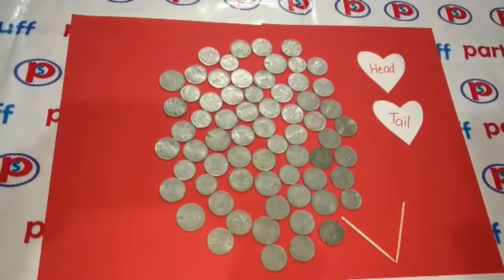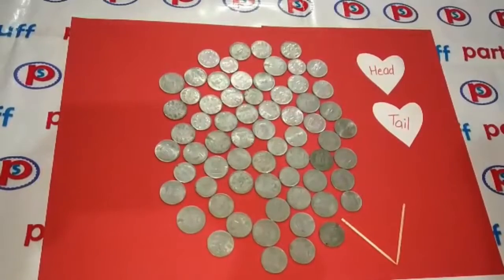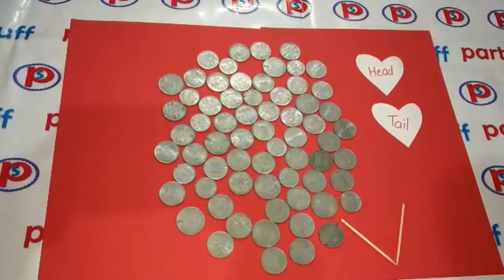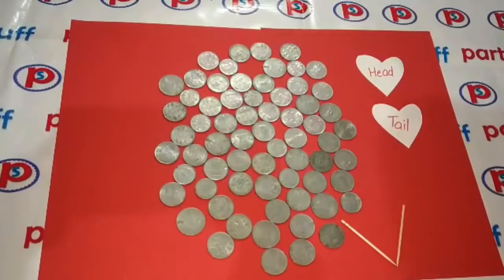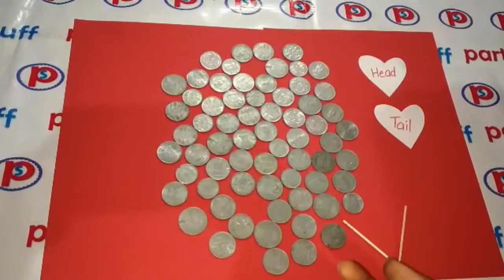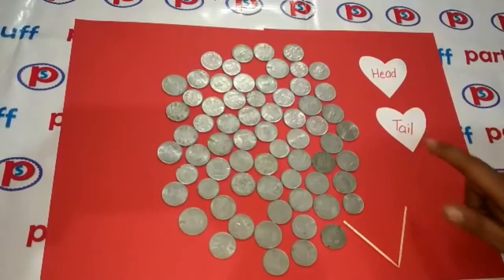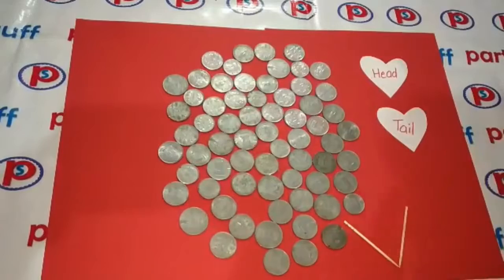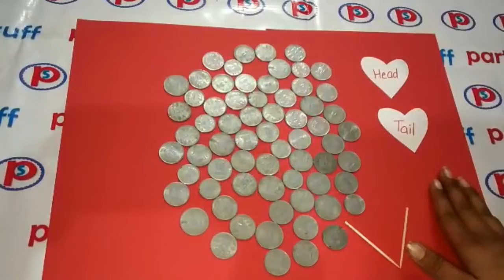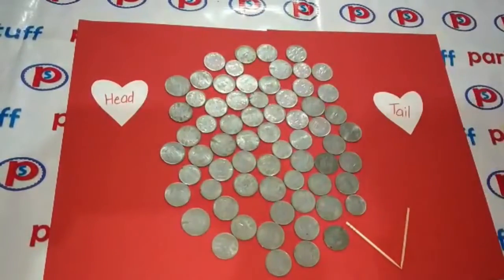You have to make pairs for this. What you need to do: you need coins. Place the coins and one by one call each couple. You have to choose one from the two partners — if the male partner gets heads, the female partner will get tails. So male partner stands here, female stands here.